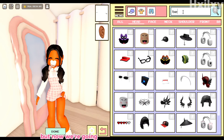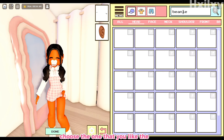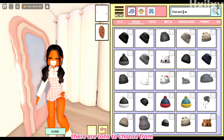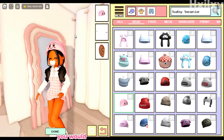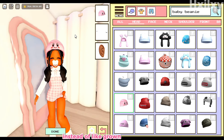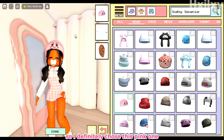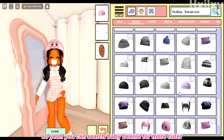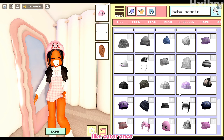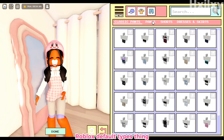Now search 'beanie' and choose the one you like most — there are tons to choose from. I changed the search to 'baby beanie' so it gives more baby-specific items instead of grown-up beanies. I chose this pink one with a smiley face. You can search 'baby beanie' for cuter options.